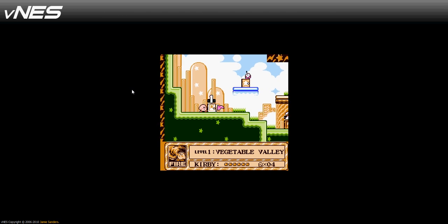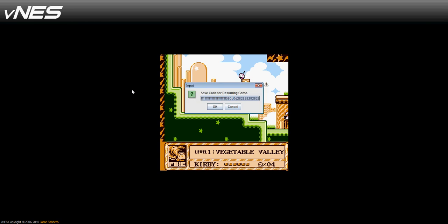Alright, so when you're done playing the game and you want to get your save code, you go and hit F10 and it will pop up. From there, it shows the control and the X key.